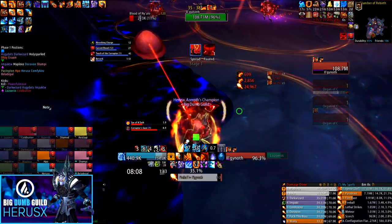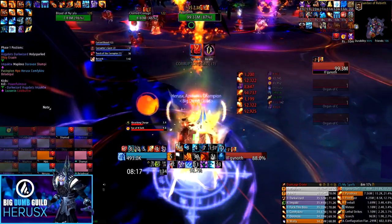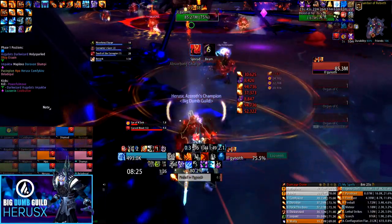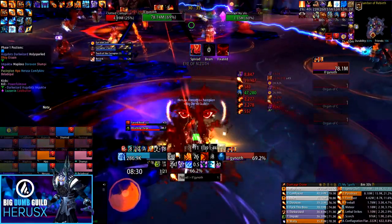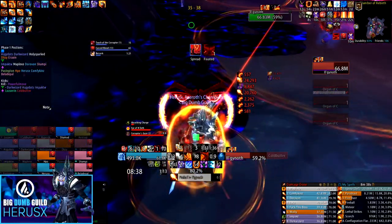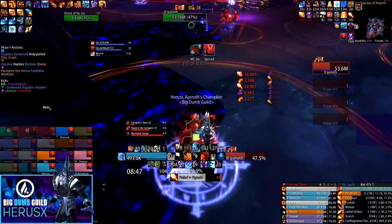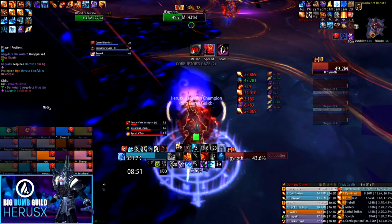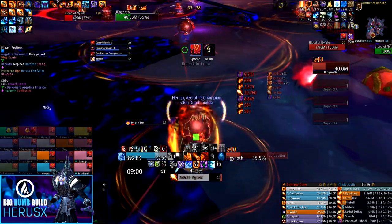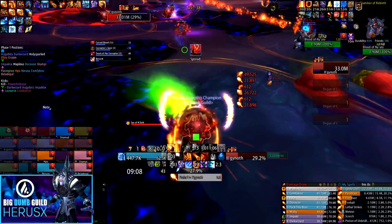Right after the organ dies and you move into the last Il'gynoth phase, this is the sketchiest part of the encounter — the most bloods alive, highest raid damage, everyone has Cursed Blood, and tanks are taking heavy damage. As soon as the organ dies and the raid transitions back to positions around the boss, use Bloodlust and any raid-wide healing cooldowns to stabilize. If your raid has balance druids, it's highly advisable they run Mass Entanglement — let two or three waves of adds through, then start rooting them on the fourth wave to effectively remove those adds from the encounter.